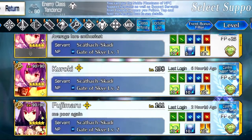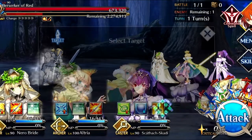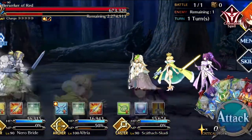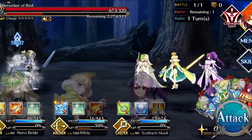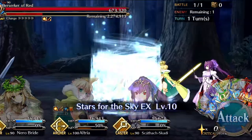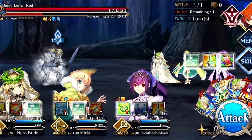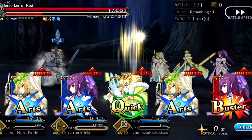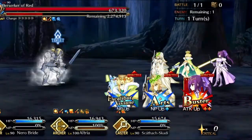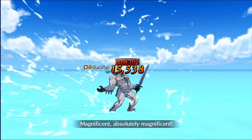If there was any other servant I'd want at NP-5 — you can answer this too, I'm actually curious — mine would obviously be Quetz. Like honestly, I should be using Quetz for this, and I think I'm actually going to do that for another video. It's very rare I ever get to use my Quetz for anything, just because she's very rarely used in single-player content. She's already Bond 10 and everything. The amount of times I ever need a single-target Rider is very, very low — but anytime there is a fight she can be used in, I always bring her. She's my go-to girl.